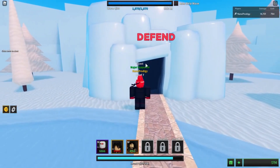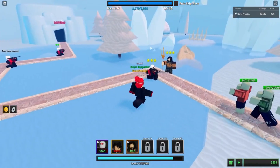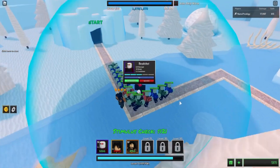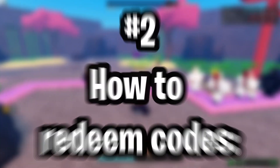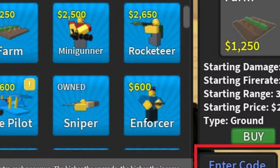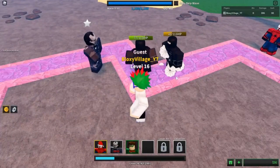Before we tell you about the codes, we should discuss how to redeem such codes first. At number two, how to redeem codes: to start with, you will have to go to the official website of Roblox. Over there, try and find an option called redeem codes and click on that link.